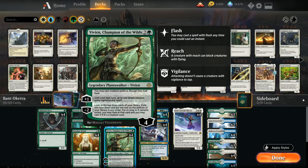Vivien's +1 gives one of our creatures Vigilance and Reach until our next turn. Her minus 2 provides card advantage — we look at the top 3 cards of our library, exile one face down, put the rest on the bottom, and then we can cast that card if it's a creature.